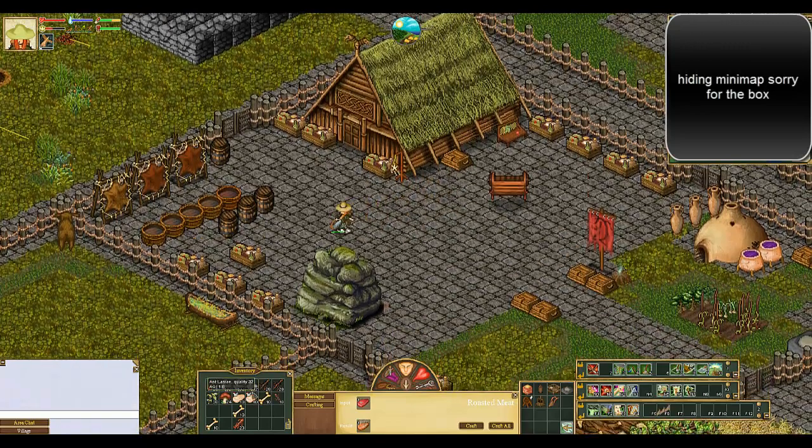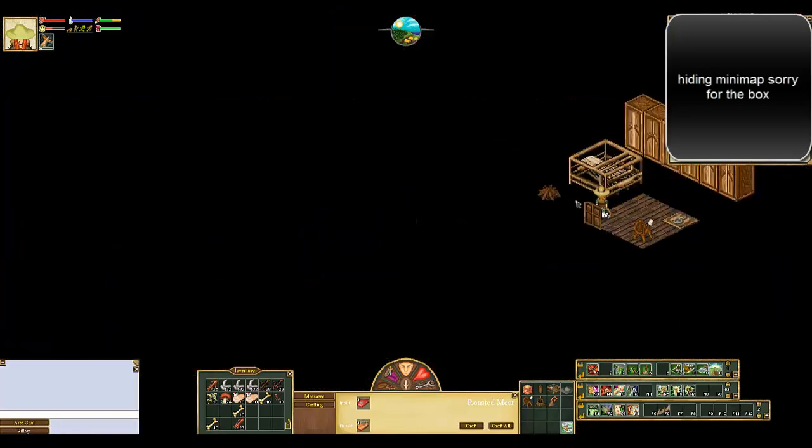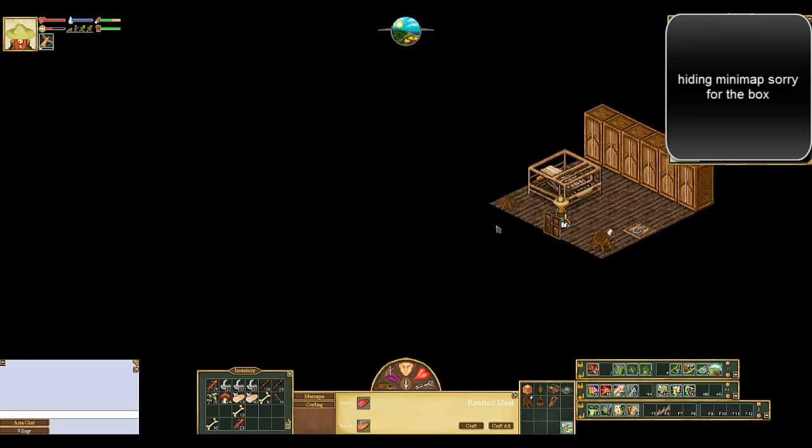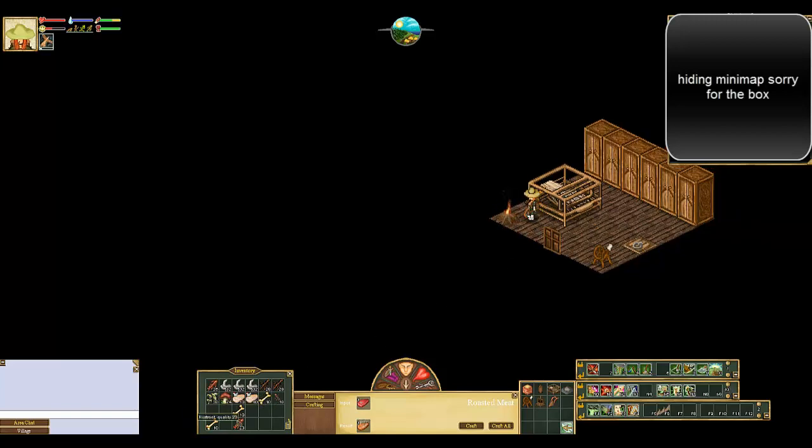We've gone out and caught raw chicken meat and all this other stuff, and we need to cook it. So I'm going to go inside my little house because I've got a little hearth fire in here. If you make a hearth fire in your house and then make another one somewhere else in your house, the first one becomes one of these firing things and it stays there forever. You never have to rebuild another fire.